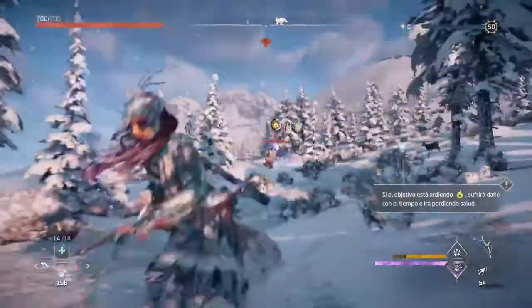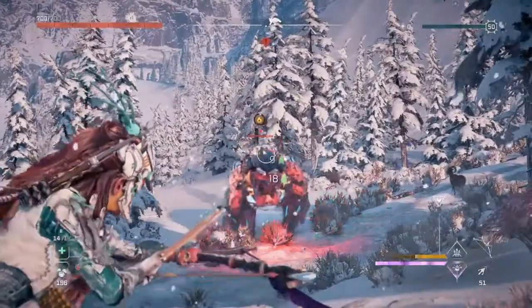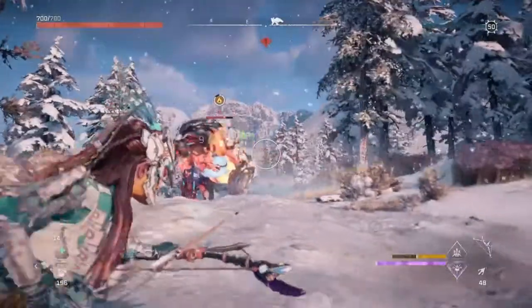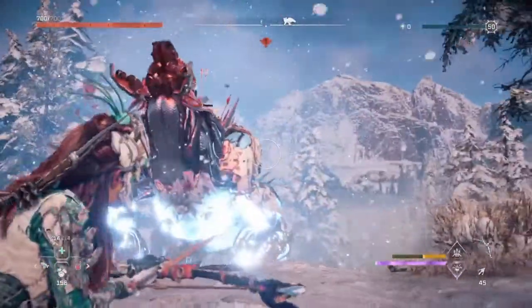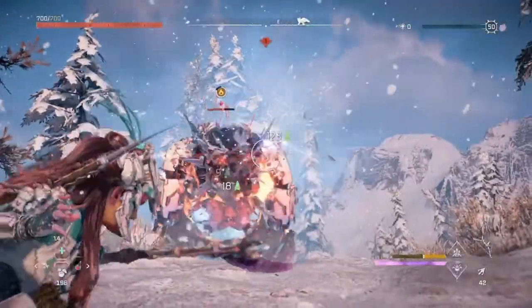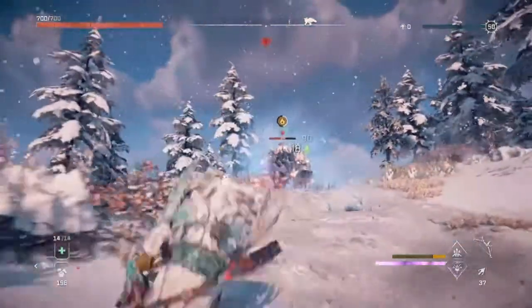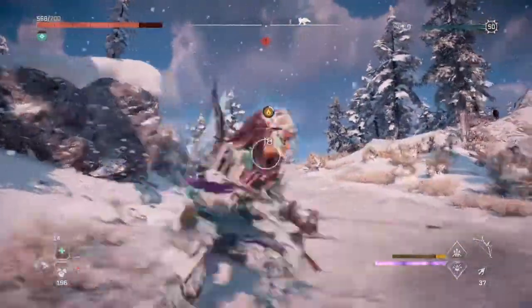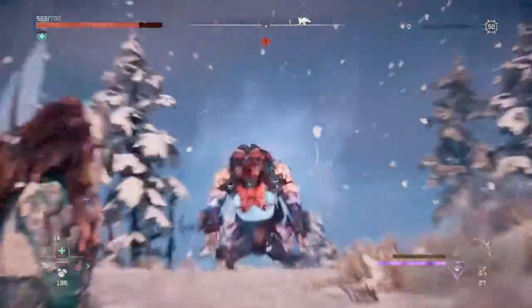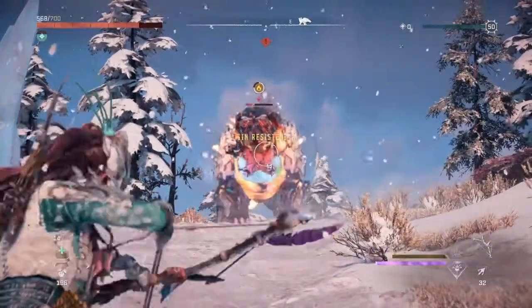A ver, nos va a hacer moverse. ¡Uepa! Lo suyo es intentar darle en los hombros, que hace una explosión. Y lo que no le tenéis que dar es en el pecho, ¿vale? En el pecho no, que es donde tiene la membrana de saco, y eso tiene que estar intacto. Yo por eso siempre apunto a arriba, a la cara, a la chepa, porque si no le dais al pecho y eso se destruye y ya no os lo dan.